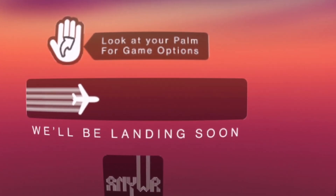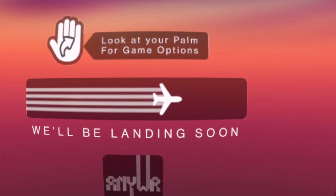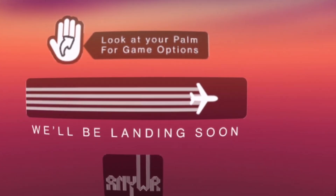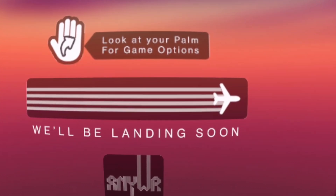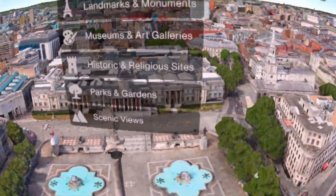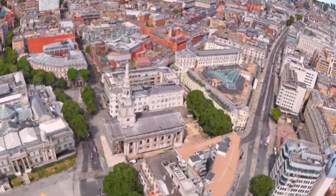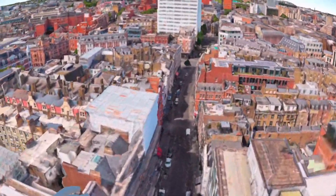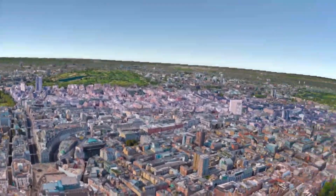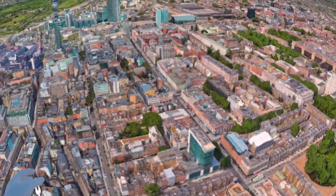It's very cool how you're able to just select all these different places and see them. You could probably spend hours flying around and looking at all the different types of historical places. I think this is totally going to be able to be used in a classroom setting. It's just very interesting to me how beautiful it looks. I'd like to see a little more detail, but it really does give you the sense of being within that location.